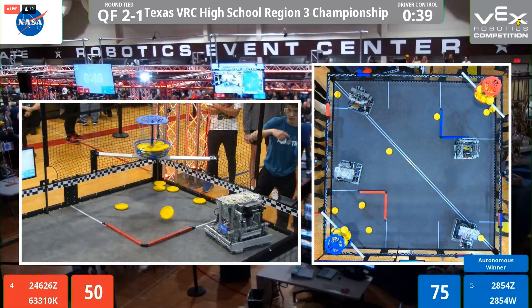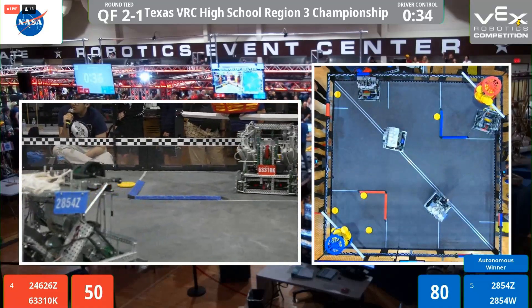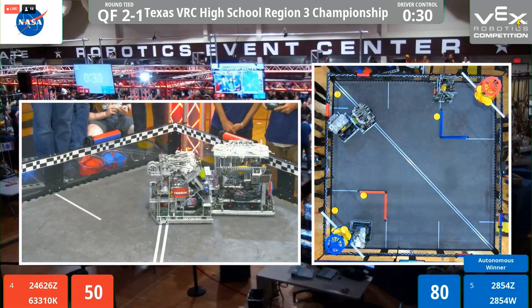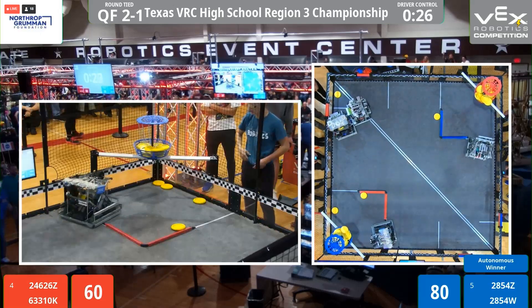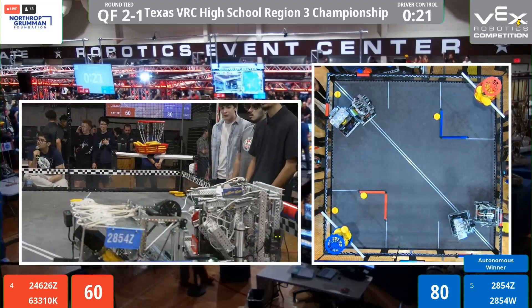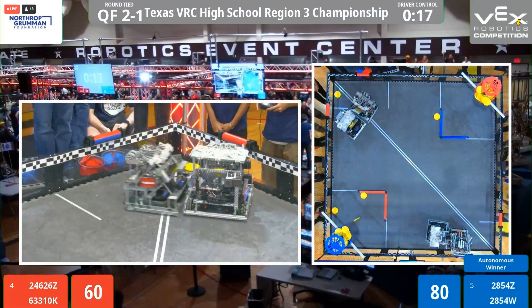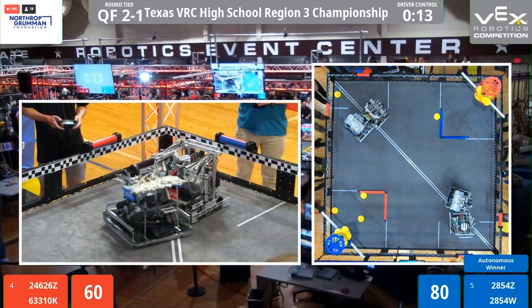Looks like 2 blue, and now it looks like 3 blue and 1 red. Polaris wants to make that 2 blue. We got 2 blue and 2 red now. Looks like we're having some pinning now — that's a pinning we see. 2854Z is going to try to keep on shooting, and 6-3310K is going to go get those rollers. Let's see what happens.